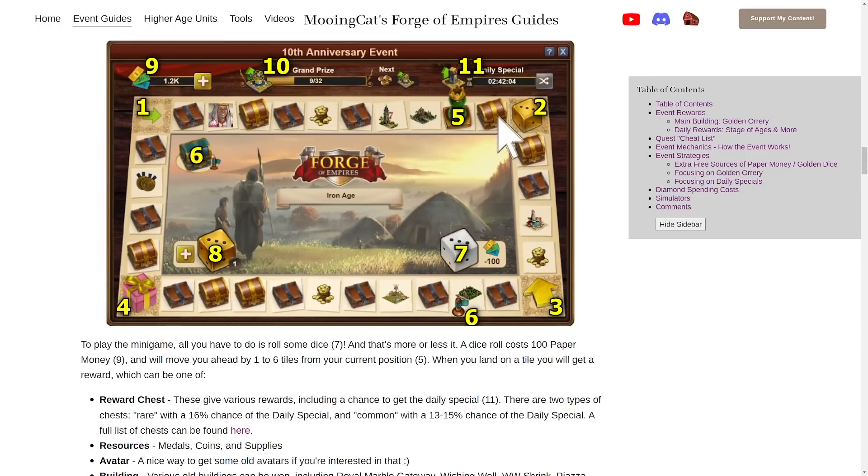In addition to the chests and buildings, you also have resource tiles — things like coins, supplies, and medals. Not really that interesting in my opinion. And then finally you have avatar tiles, so if you care about avatars you can pick up some avatars from previous events here.